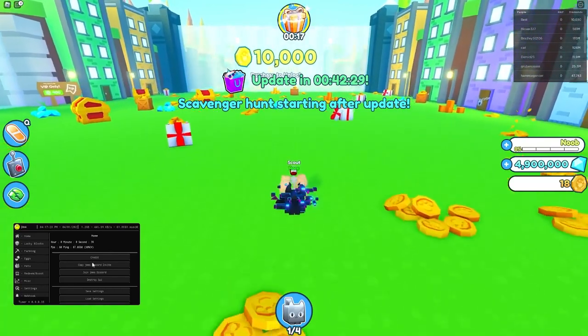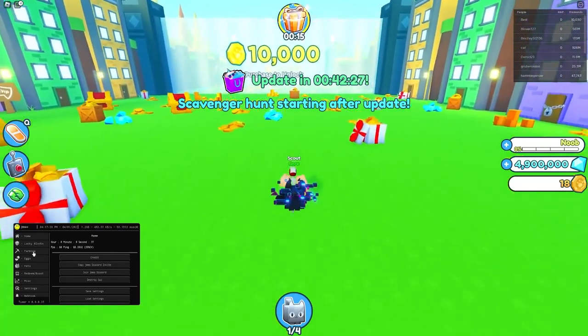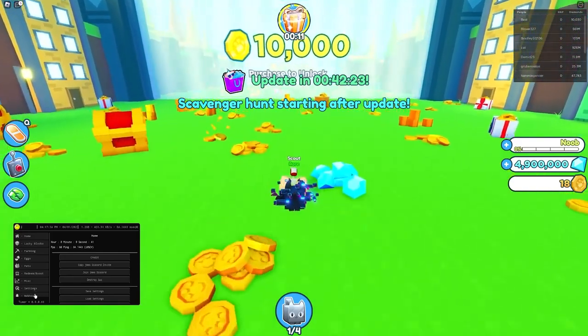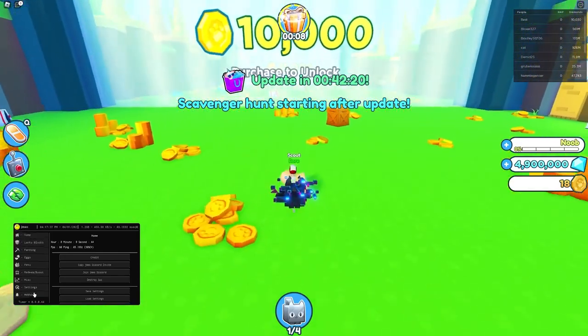So we have all these amazing options for it. We have the Lucky Blocks, we have Farming, Eggs, Pets, Redeem, Boosts, Miscellaneous, Settings, and even Webhook, Pet Index, and even Training Plaza.